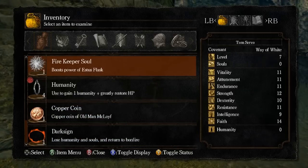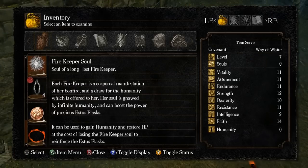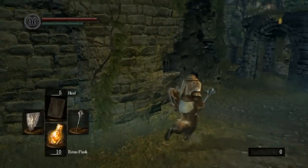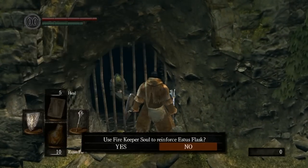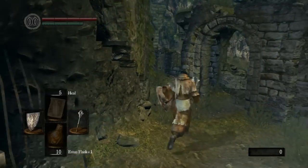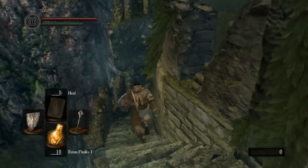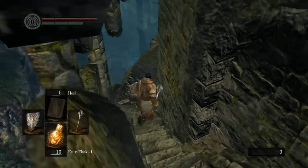Let's look at that fire keeper's soul. This is a long-lost fire keeper — if you kill a fire keeper, it'll tell you which one it belongs to. It's described as the corporeal manifestation of her bonfire. You can use it to get humanity and heal, but it's really a waste to do it that way. What you can do is reinforce your Estus flask. As you can see, my Estus flask is now plus one, which means it heals for more. You're not supposed to get this one until later in the game, given how difficult the enemies are in the area.